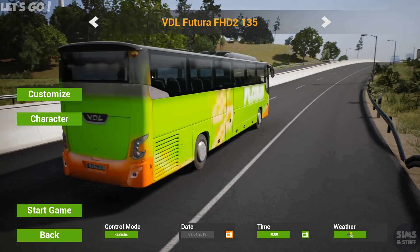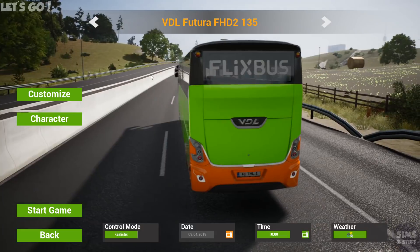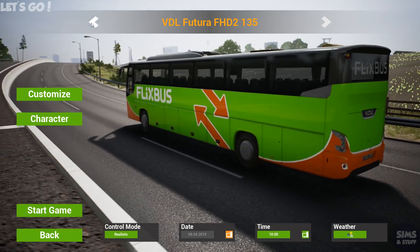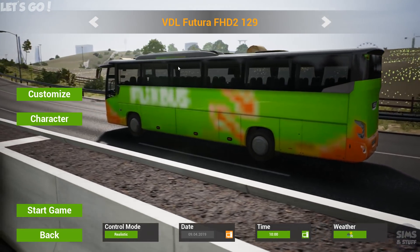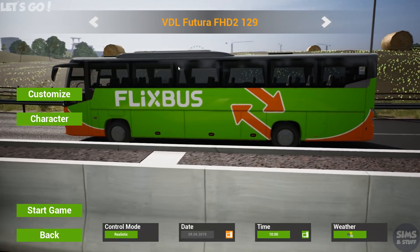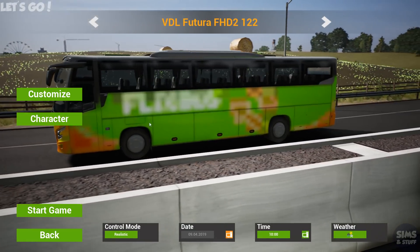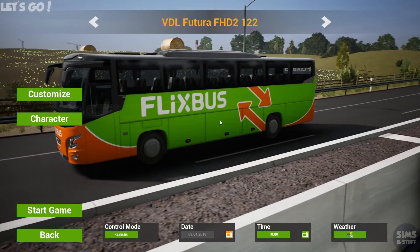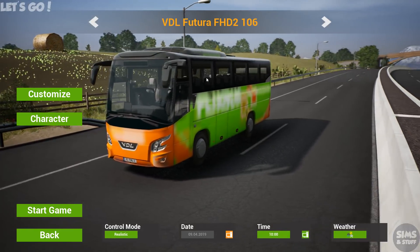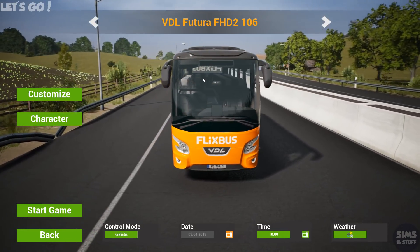Coming down again to the 135 - a little bit shorter than the 139, just with a single axle at the back. That's going to be really interesting on some of those longer journeys. Back down to the 129, again a little bit shorter. Great for not only Fernbus but also going to be great for Taurus Bus as well. The 122 - this is going to be brilliant for Taurus Bus and really, really good for Fernbus as well. And then the diddy one, the 106 - this thing is going to be fantastic in Taurus Bus but also really good for Fernbus, for those journeys where you might be on some twisty roads.